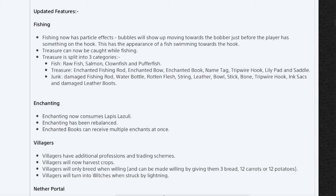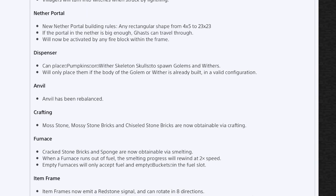Moving on to the nether portal — there are new building rules, which is going to be really cool. Any rectangular shape from 4x5 to 23x23 is now valid, which is going to be sick for maps. If the portal in the nether is big enough, ghasts can travel through. Portals will now be activated by any fire block within the frame. Dispensers can now place pumpkins or wither skeleton skulls to spawn golems and withers, but only if the body is already built. The anvil has been rebalanced. Crafting now lets you make all mossy stone, mossy brick, and chiseled stone. Cracked stone bricks and sponge are now attainable via smelting, and when a furnace runs out of fuel the smelting process will rewind at two times speed.